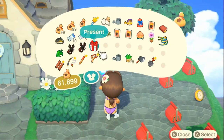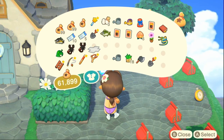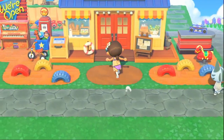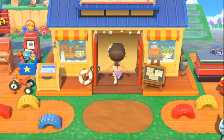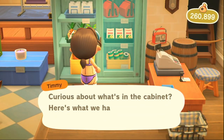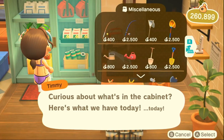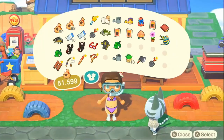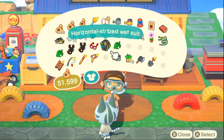Once you open this present, it will be revealed to be a snorkel, which you really don't need, but it is a fun look to have. Next you can run over to your Nook's Cranny and approach the cabinet. In this cabinet you will find a wetsuit for 3,000 bells. Purchasing this allows you to enter the water. As you can see with other tools, the rotating color system is the same with the wetsuit and you can get a different wetsuit every day on this rotating schedule.